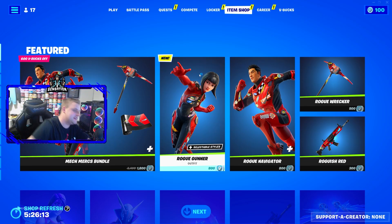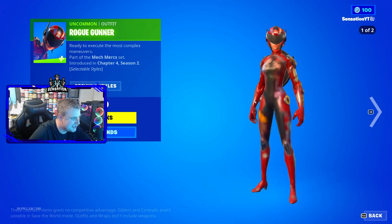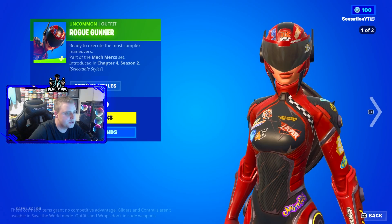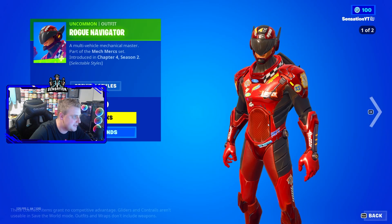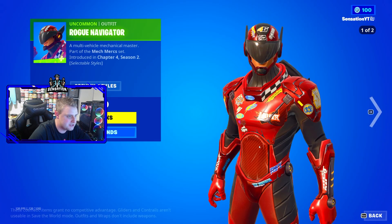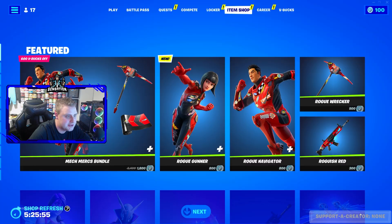Hey guys, welcome back to my channel! Today's video we're looking at two brand new skins that have just been added to the item shop along with a bundle. We have the Rogue Gunner skin, looking super sick — this is all to do with the new Mega City that they've added. We also have the Rogue Navigator skin from Chapter 4 Season 2, so this is totally brand new.